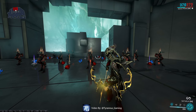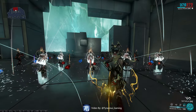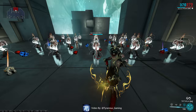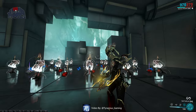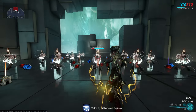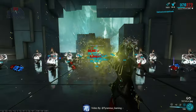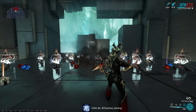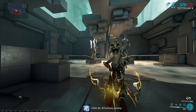Nova's number 4 ability, also known as Molecular Prime, primes all enemies in a radius with volatile antimatter. As you can see, the enemy starts flashing, and its feet and head are highlighted as weak points. When you kill them under this effect, they blow up, doing blast damage in a radial explosion.